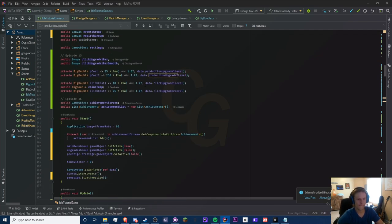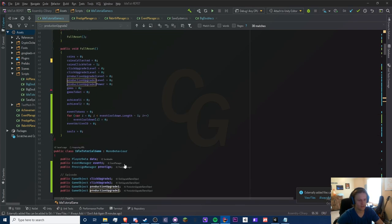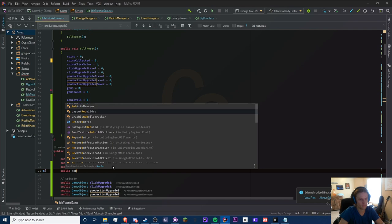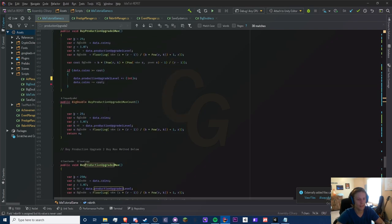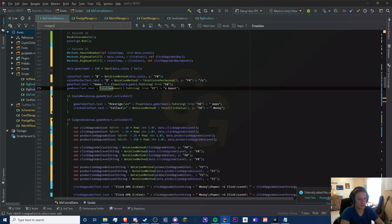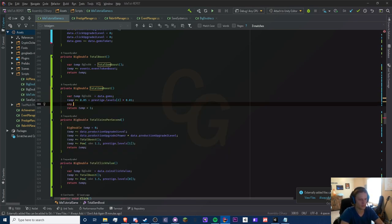Let's apply this boost. We need to add a public RebirthManager field called 'rebirth.' Then we go down to our gems boost — where is total gem boost? We'll add temp *= rebirth.SoulsBoost there. That should work.